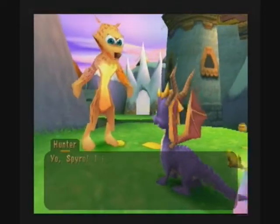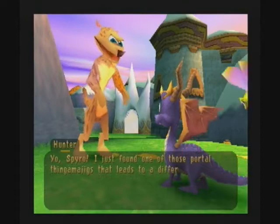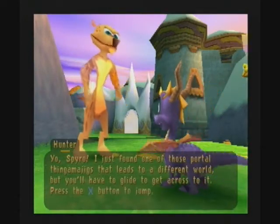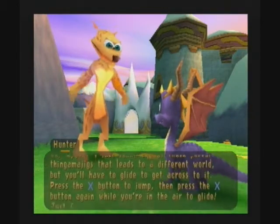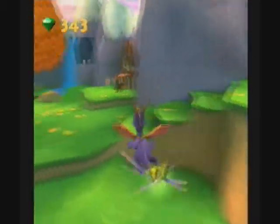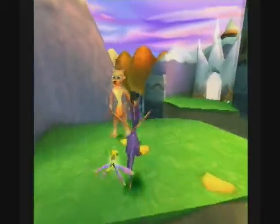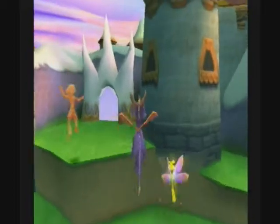[Hunter] Yo, Spyro. I just found one of those portal thingamajigs that leads to a different world. But you'll have to glide to get across to it — press X to jump, then press X again while in the air to glide. Just follow me. [Player] Not quite yet — we're going to go over here first and get these gems. I am Spyro Queen.